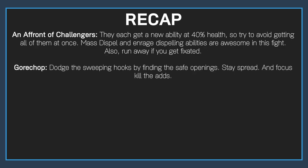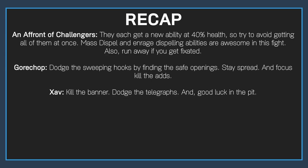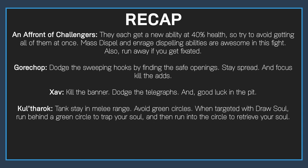Gorechop: dodge the sweeping hooks by finding the safe openings, stay spread, and focus kill the adds. Xav: kill the banner, dodge the telegraphs, and good luck in the pit. Kulthorak: tanks stay in melee range, everyone needs to avoid green circles. When targeted with Draw Soul, run behind a green circle to trap your soul and then run into the circle to retrieve your soul.